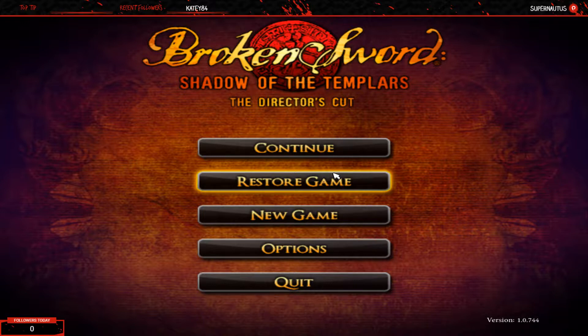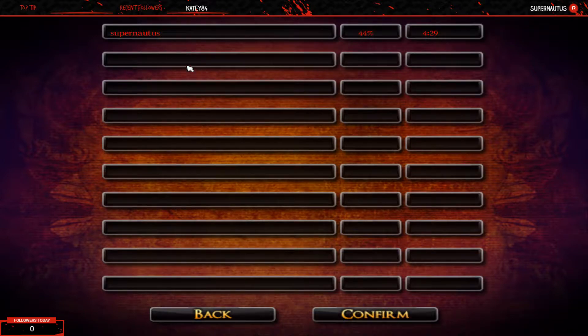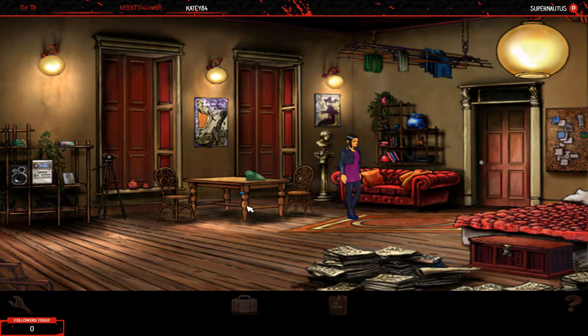Good afternoon and welcome to another Supernautist Dream. This time we're playing Broken Sword Shadow of the Templars - the director's cut again. We're moving onward with the story. We've just been with George Sobart in Ireland, Loch Marne, where he entered the grounds of the Haunted Castle, where everyone apparently was seeing ghosts.